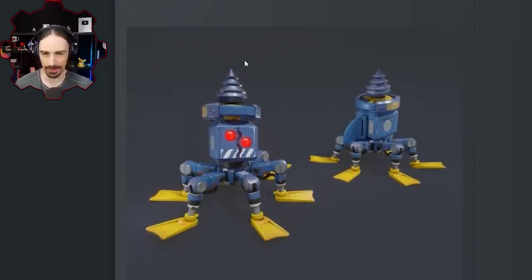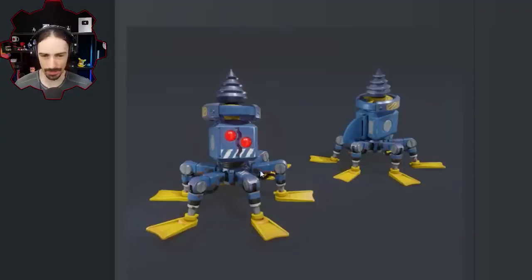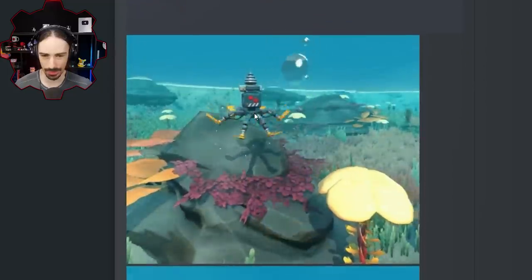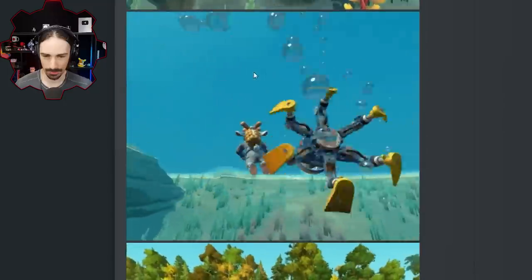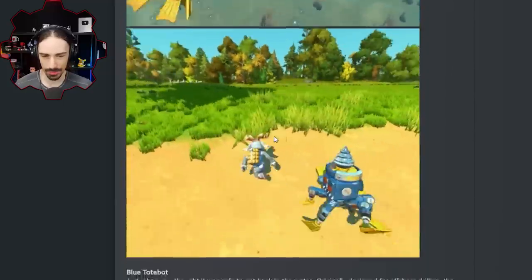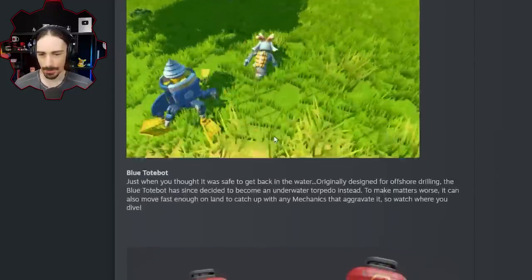Okay, so this appears to be some type of aquatic bot — it has literal flippers on the ends. It's like a tote bot, but it has a fin on the back too, like a shark fin. It's a tote bot that has been painted blue, with a drill and fins. In action it moves basically like a jellyfish. And of course they can walk on land too — they're amphibious. Blue tote bot.